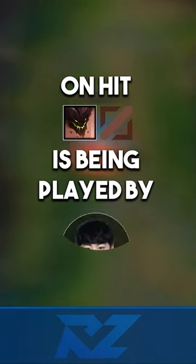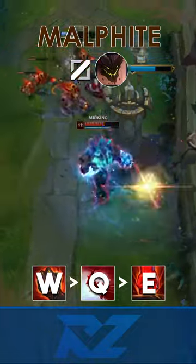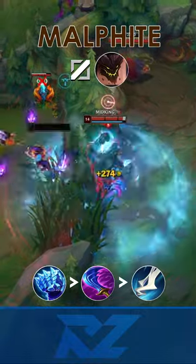On-hit Malphite mid is being played by Showmaker. Malphite's W is heavily buffed in patch 13.4 and it's the spell he's maxing first. The 3-item core is Iceborne Gauntlet, Wit's End, and Manamune.